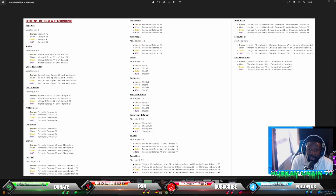For defense, the badges are: Brick Wall, Anchor, Chase Down Artist, Post Lockdown, Ankle Braces, Challenger, Clamps, Fast Feet, Off Ball, Pass Pick Dodger, Glove, Interceptor, Right Stick Ripper, Movable Enforcer, 94 Feet, Pogo Stick, Workhorse, Box Out Beast, and Rebound Chaser. Some of these badges made a return and some are new. 94 Feet seems to require perimeter defense as well as stamina, so physicals are going to play a huge role in your builds this year.